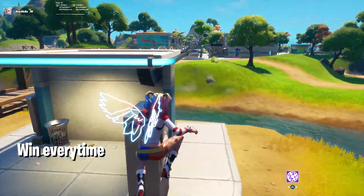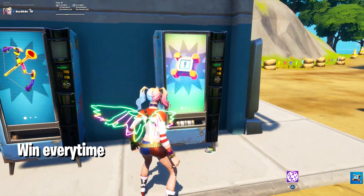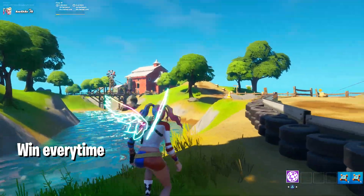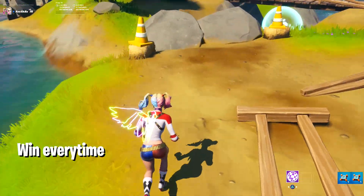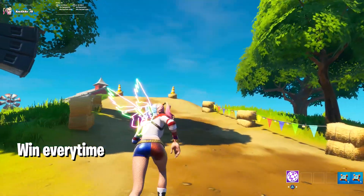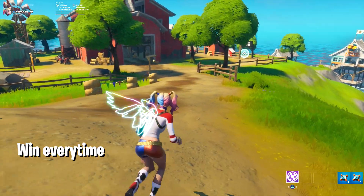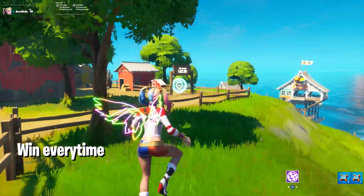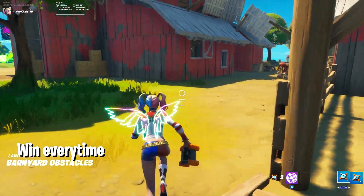The next glitch is in Party Royale — you can actually win every time. What you want to do is have crash pads, take two just in case, and head toward the barn. There are a couple of game modes in Party Royale where you can set the high score, and you can win every single time by doing this. The current high score is one minute and 52 seconds.